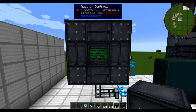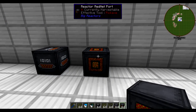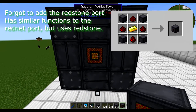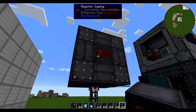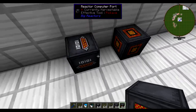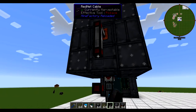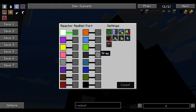While we're talking about automation, there are two blocks I want to show you: the reactor computer port and the reactor rednet port. We could break a casing and stick the rednet port right in the side. This would allow us to have greater control over our reactor. If you know how to use ComputerCraft, the reactor computer port is very cool — you can get all kinds of high-level fine-tuning. The reactor rednet port is kind of a close second.